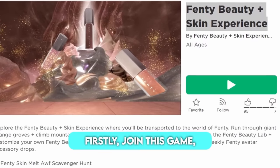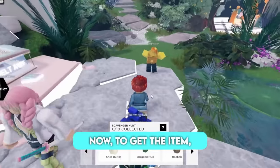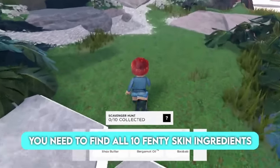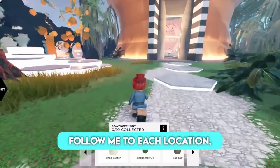Firstly, join this game, Fenty Beauty Plus Skin Experience. Now, to get the item, you need to find all 10 Fenty skin ingredients that are scattered around the map. Follow me to each location.